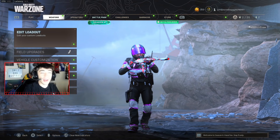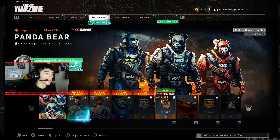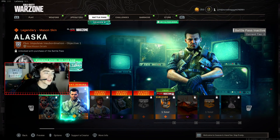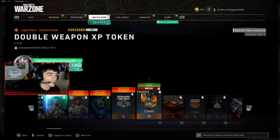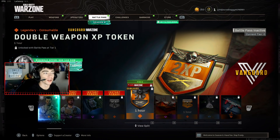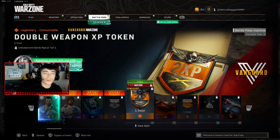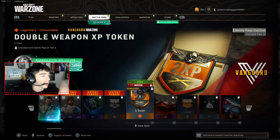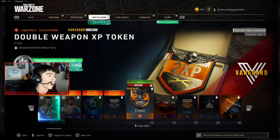I'm gonna scroll over to the battle pass and show you guys — it's kind of crazy, they actually added new tiers into Warzone today. I don't think these show up in Cold War, but basically in the battle pass you have these Vanguard tiers. You can see right here: Vanguard Warzone double weapon XP tokens. You can unlock these tiers and rewards and use them in Warzone right now.